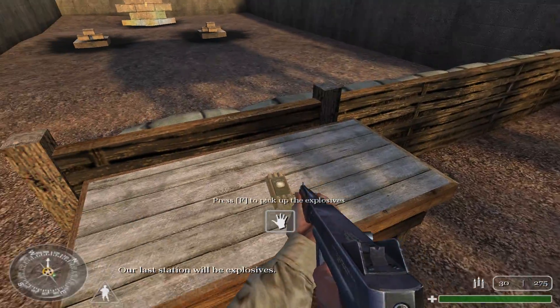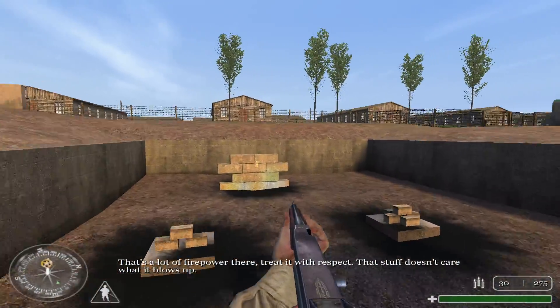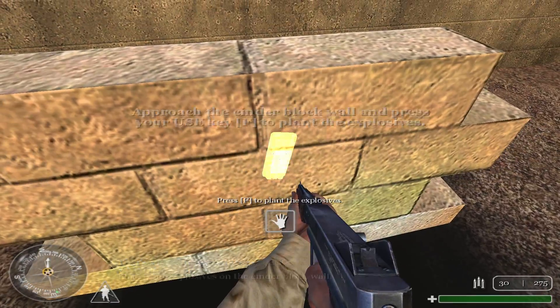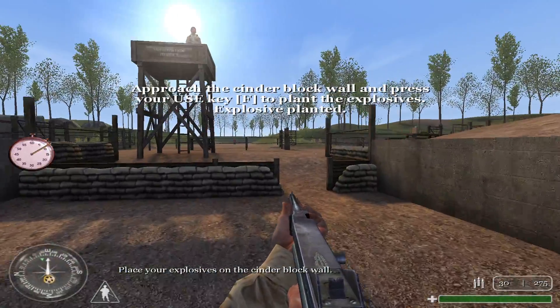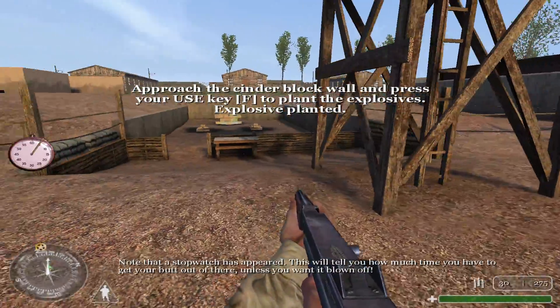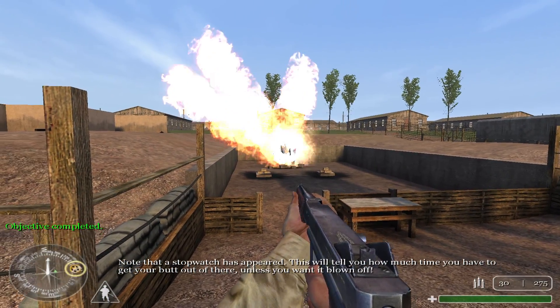Our last station will be explosives. That's a lot of firepower — treat it with respect. That stuff doesn't care what it blows up. Place your explosives on the cinderblock wall. Note that a stopwatch has appeared — this will tell you how much time you have to get your butt out of there.